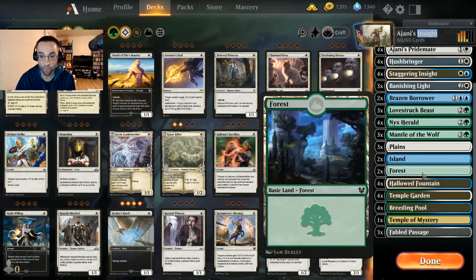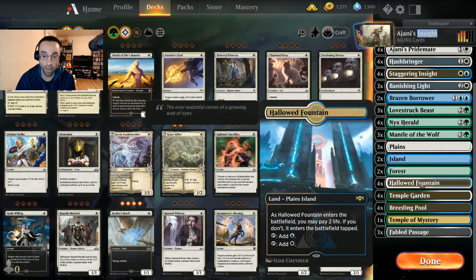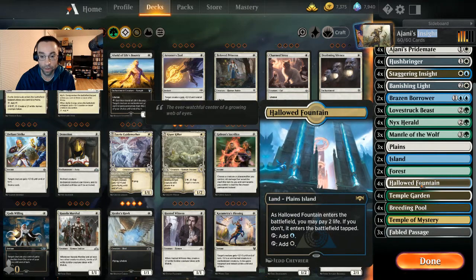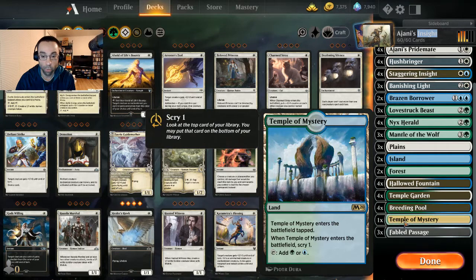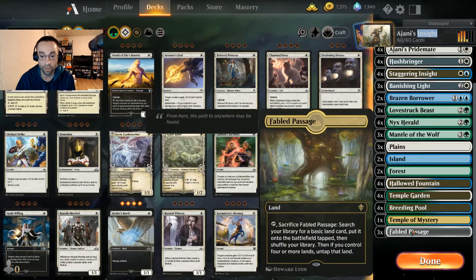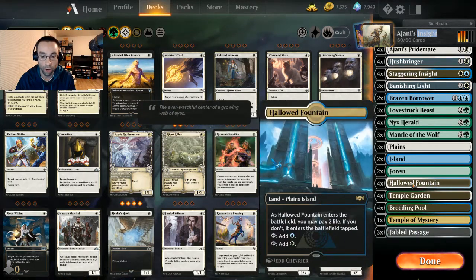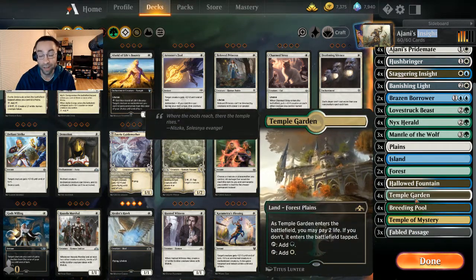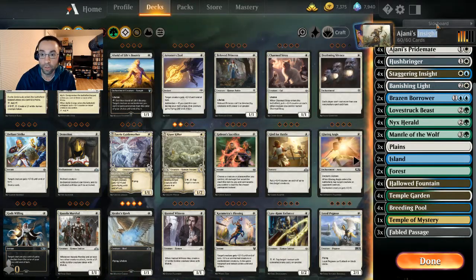Going over the mana base: three basic Plains, two Islands, two Forests, plus all the shock lands — four Hallowed Fountains, four Temple Gardens, four Breeding Pools — with one Temple of Mystery and three Fabled Passages for fixing. We want to play untapped in the early turns as much as possible, and we have enough lifegain that shocking in shouldn't matter.